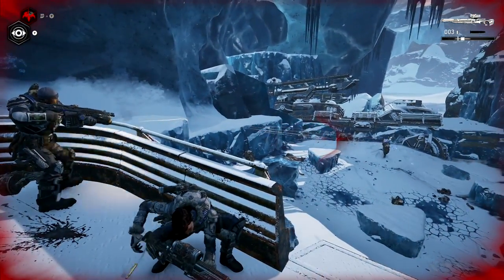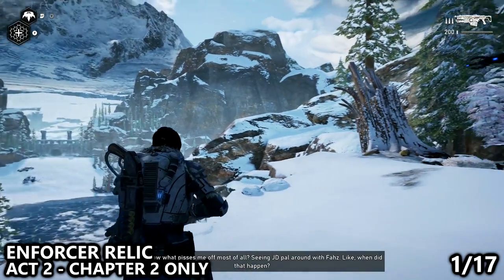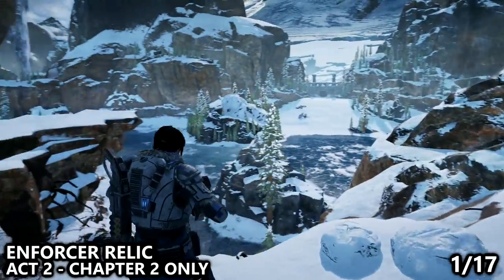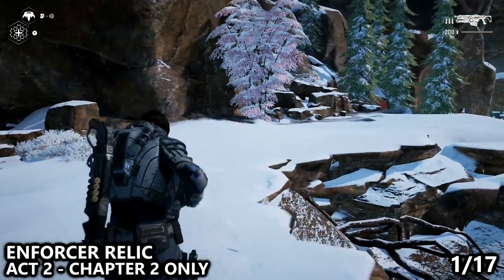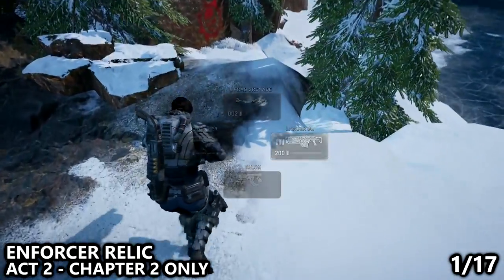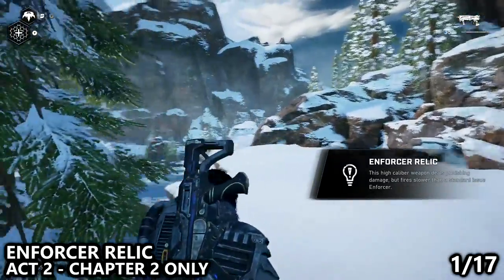Relic weapons can be found during Act 2 and Act 3 in the open world sections. The first relic weapon you can find is the Enforcer as you enter the open world area in Act 2. You'll hop off your skiff in order to go to a light switch. You'll notice a Crimson Omen to your left, which is an indicator of a nearby relic weapon, and you can pick it up before dropping down. For this Enforcer, it'll fire a little bit slower but do more damage, which is actually a really great tradeoff for this weapon.